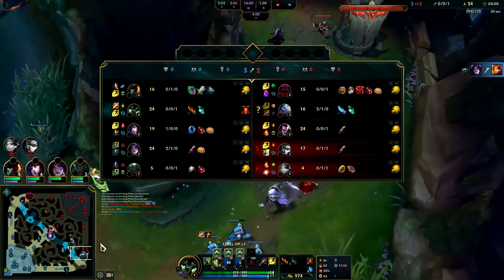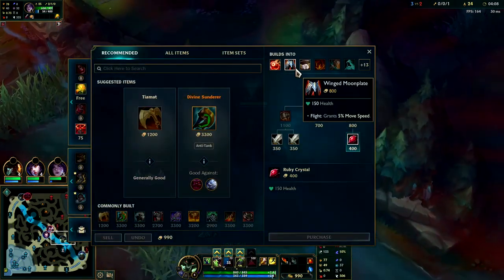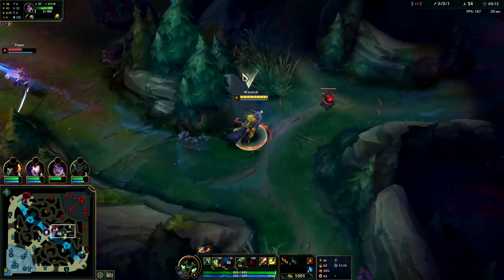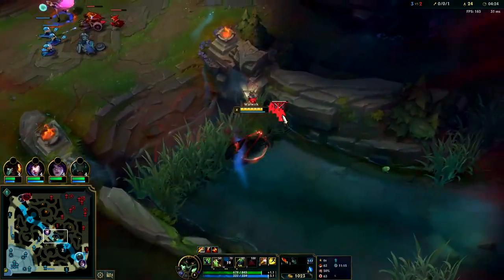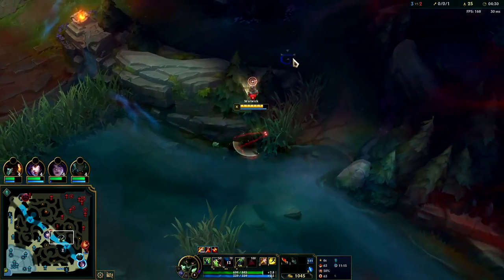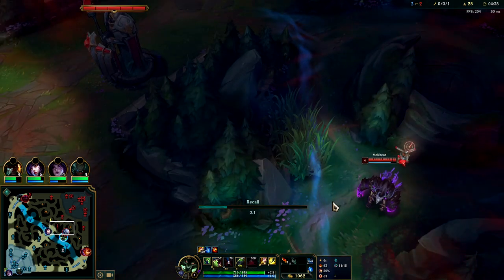Bot ends up getting a double - very nice. He's going to be on Gromp most likely. I need to stick around until I can get my Bami's Cinder; you don't really want to back before that. I don't think Yasuo saw me. Couldn't get to him, his shield soaked my damage as well. We'll get his ward, still might be able to gank him - depends on where Volibear is. Looks like he's looping around for another ward or maybe just keeping watch.